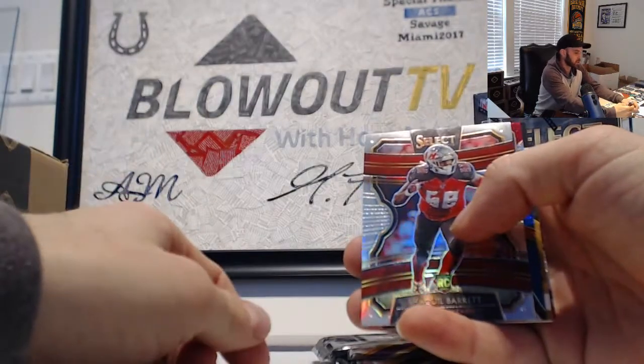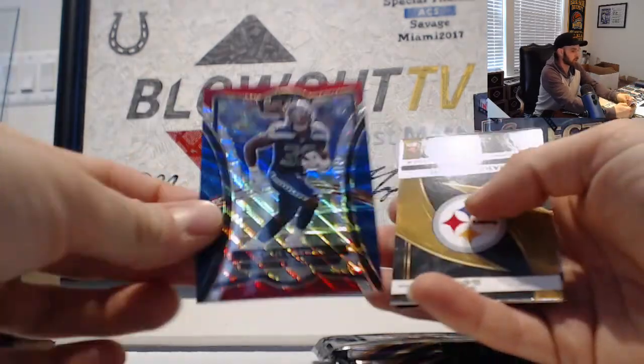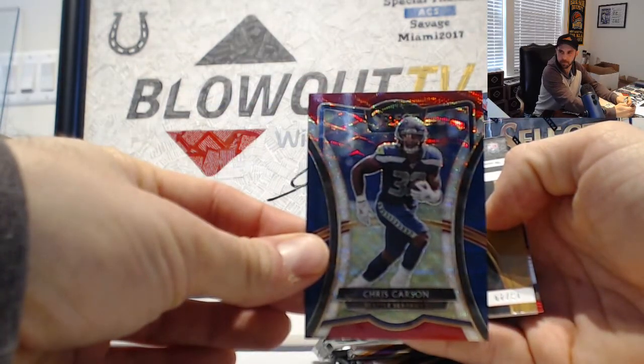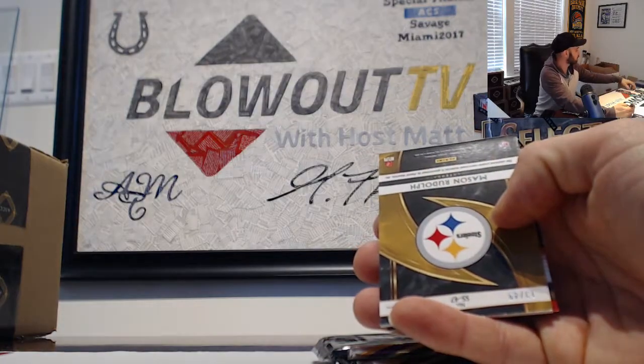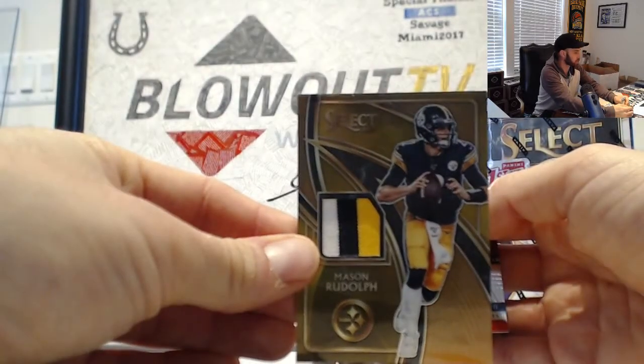Baker Mayfield shake and bake. Shaquille Barrett Bucks, Chris Carson numbered 199 Seahawks. And then a Mason Rudolph number 249, three color patch, Steelers.